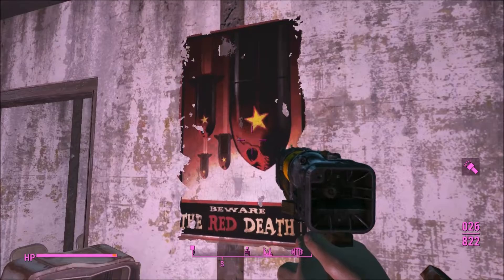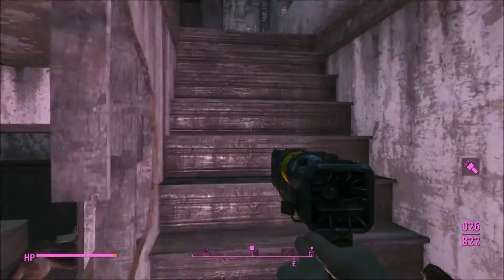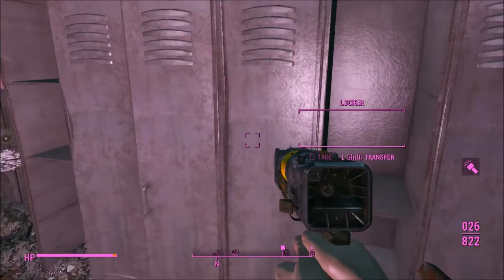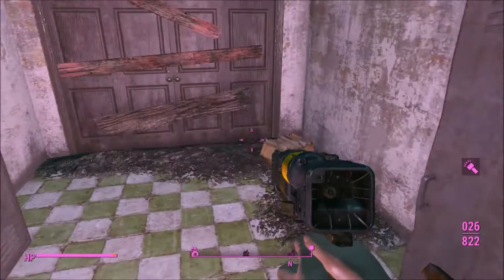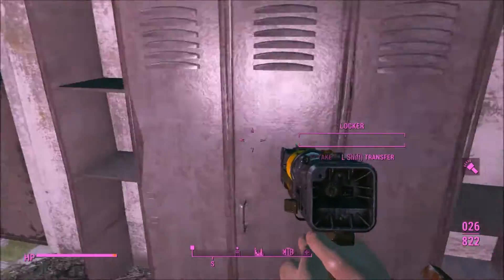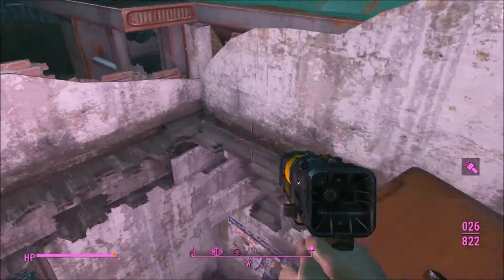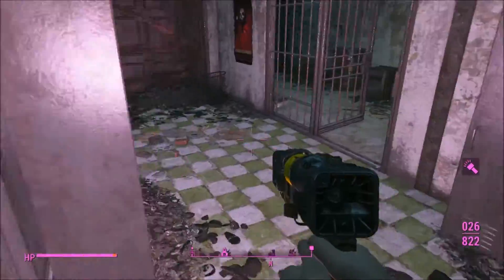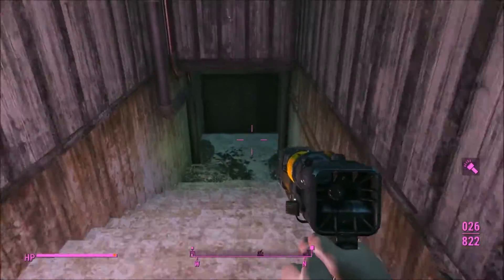The red death - oh my god, that is not good. There's some stuff up here - a camera, oh a lab coat, that's nice. Just make sure we pick up everything in these lockers - there's always something good in here. There's some ammo. Alright, so let's go check out that basement - I guess that's the only place we can. Let's go see what's in the creepy basement - I'm sure there's something super creepy.